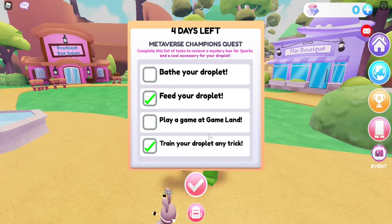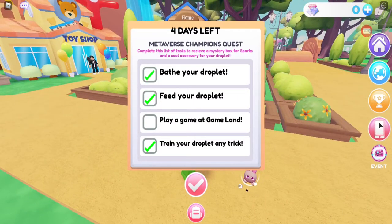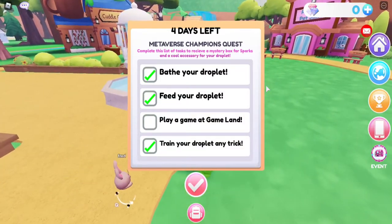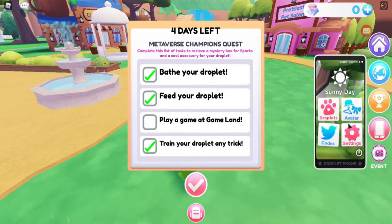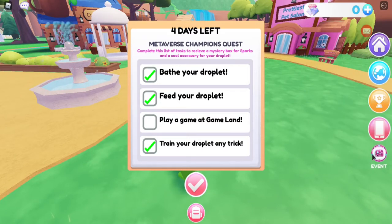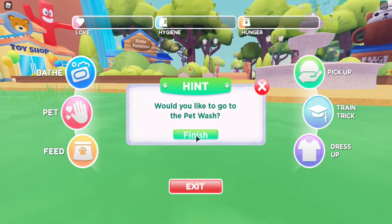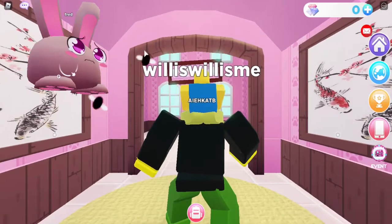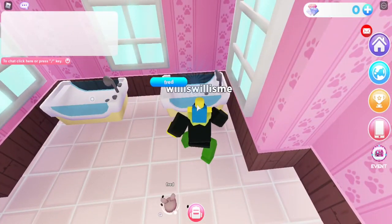Feed your droplet, train your droplet, any trick — somehow that's already done, I'm really not sure. I've played this game in the past and it's carried over. Bath your droplet — is someone doing this for me? So firstly, bath your droplet. Let me show you how to do that: just click on your pet, then click bath, teleport. Simple — now you're at the baths, just press E to bath pet.